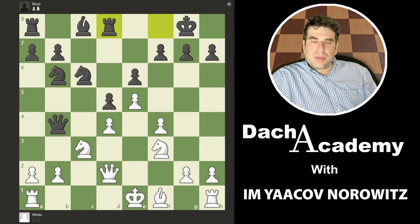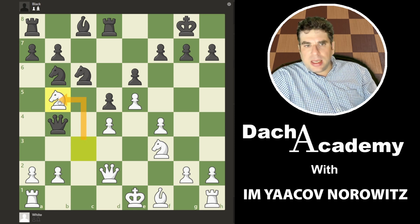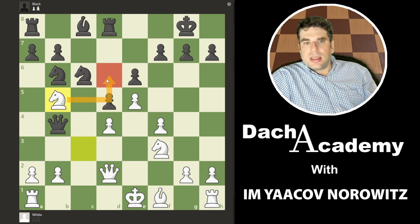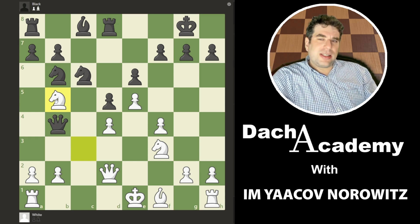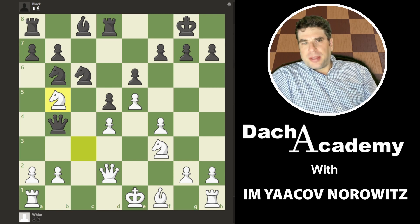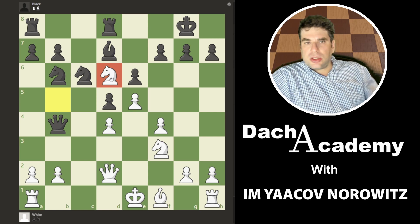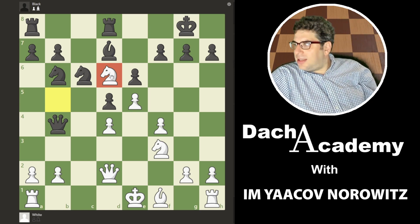Rook d8 — improving the rook. Knight b5 — he gets the knight in to d6. Beautiful outpost. We say when the knight is in the 6th rank — have we talked about this? If a knight is in the 6th rank, you can go to sleep and the game will win itself. I think that's Tarrasch. Knight b5, trying to get the knight to take a little nap. Bishop d7. Knight d6 — trying to get that rest. Very powerful knight here.